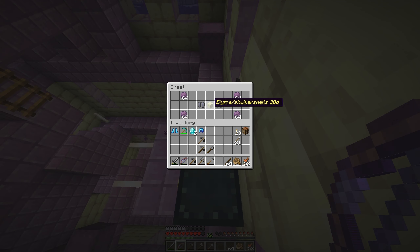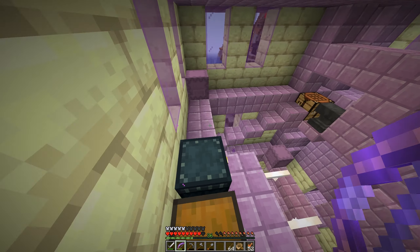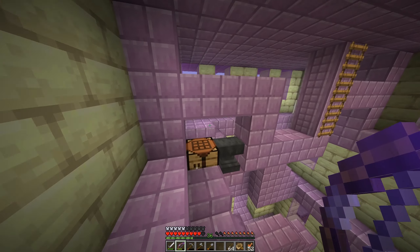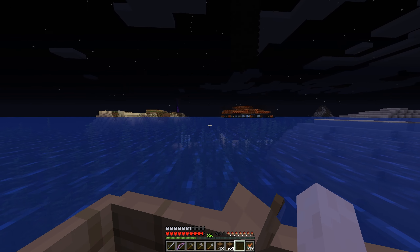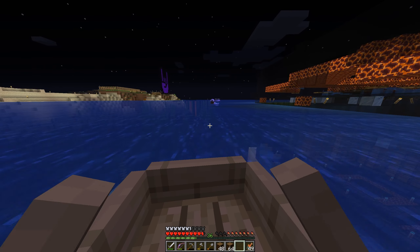At the moment I can't afford an elytra or shulker shells. I think I'm going to put the rest of my diamonds into this ender chest, even though I don't have an ender chest at home — but at least I have two diamonds in here so I know I can buy two more items if I want to. Boone's over there, I think — he has an eye of ender for me so I can make an ender chest.